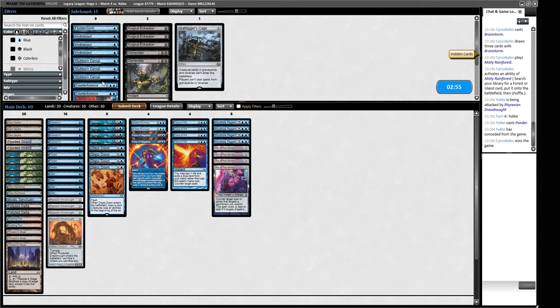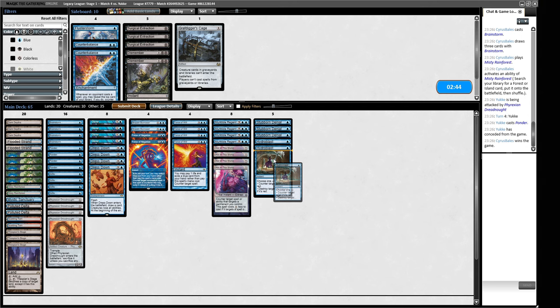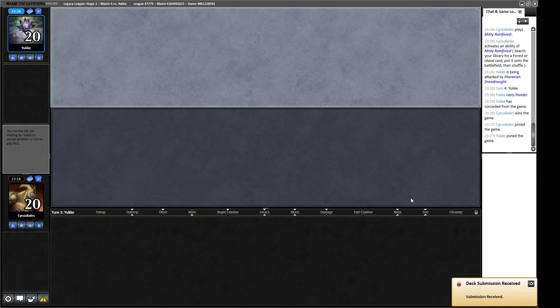That gives us one more card if we want it. Do we want Counterbalance to stop some cantrips? It's fine, maybe a Daze is just better — just having one Daze. It's not exciting but we'll run with it. So Stifling that Fetchland meant that our Daze would work, so I think it was very much the right play to do — and obviously it won us that game. We can jam with this. We lose to the turn one Show and Tell, but not a turn one Show and Tell — that's exciting.